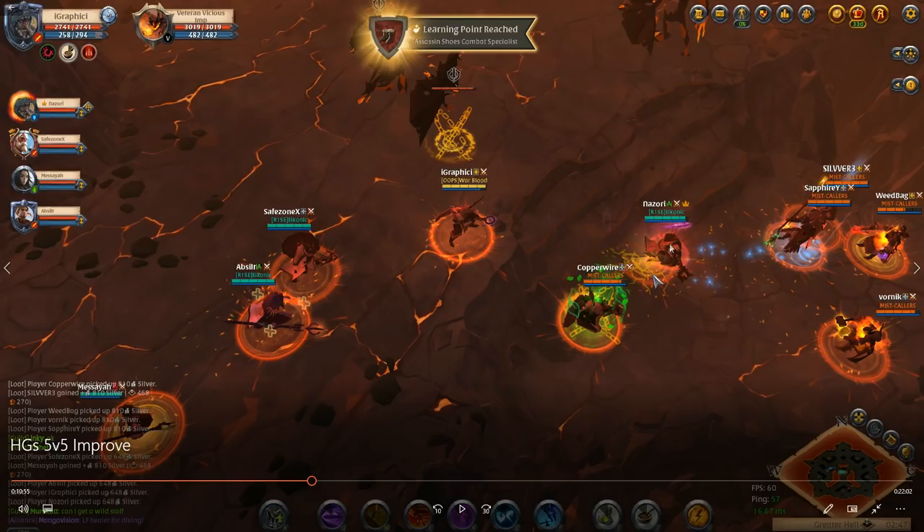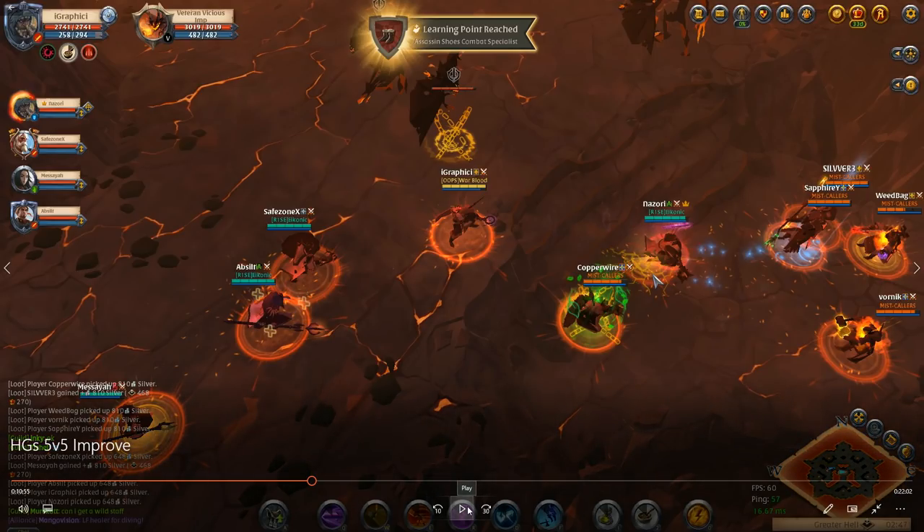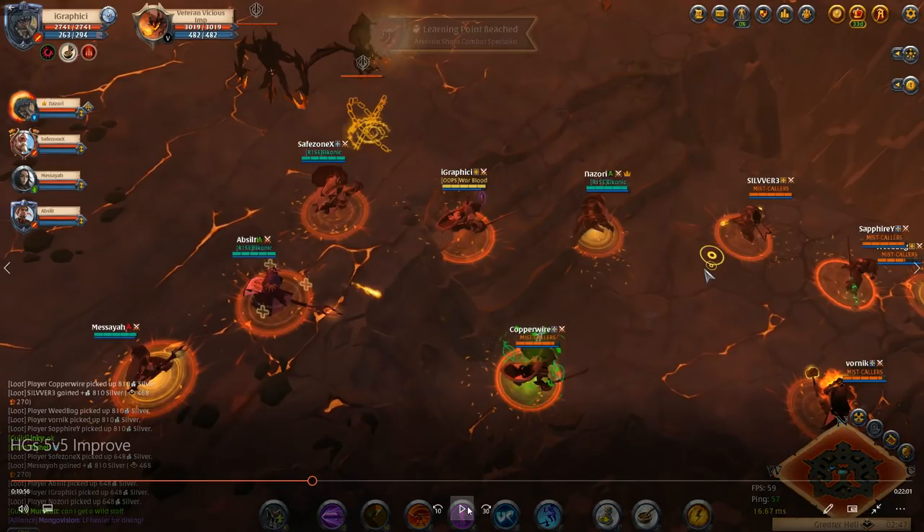Right here I throw my W out there trying to get a stun. I don't have the level 85 daggers for the chain slash yet — that's why I was playing some 55 hellgates for the fame. I throw my W out there and obviously I miss because everyone gets scattered, so now I have an ability down and Nazaree has probably two or three abilities down as well.